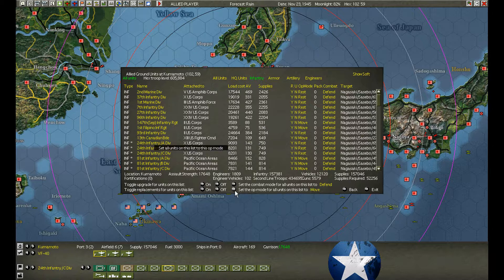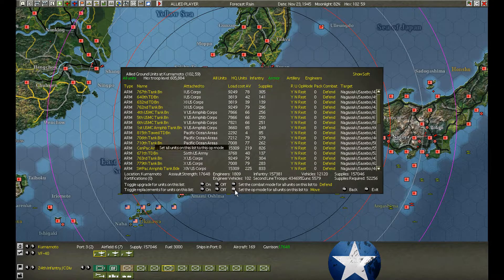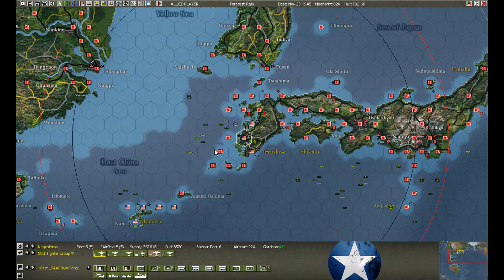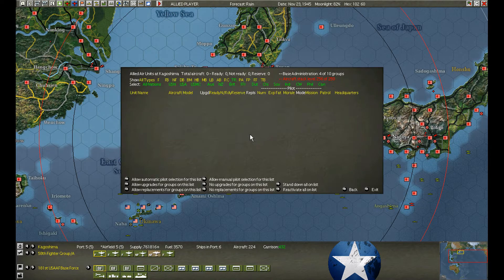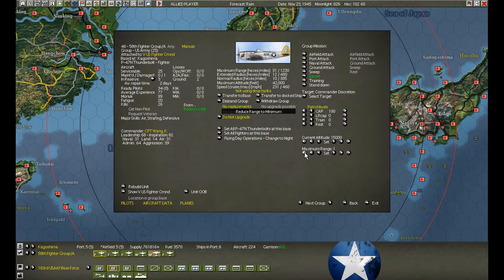We're going to put all the infantry into movement mode. Armor — we're in rest mode. We're going to set them into movement mode as well. So the bulk of the forces should arrive in one day. Now that we've defended against the attack on Kumamoto, we'll order all of our aircraft back to range zero base protection.